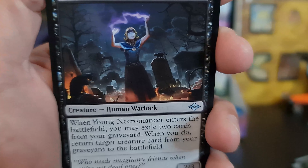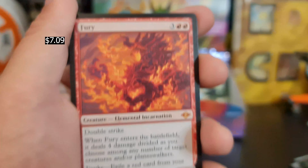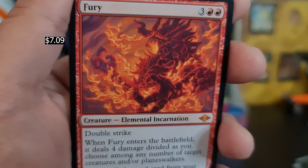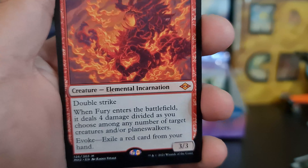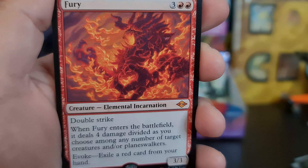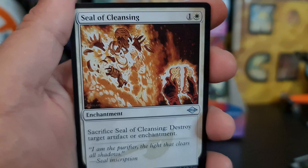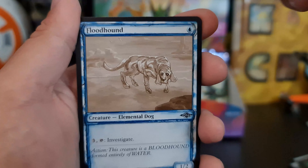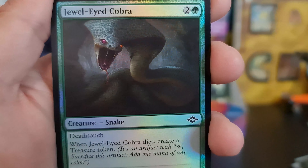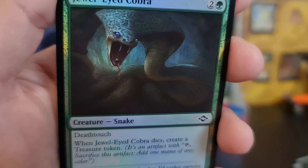Young Necromancer — almost too young. You look like 16 there, lady. We got a Fury, guys! That's not a bad card, not a bad card at all. We got a Seal of Cleansing, and our sketch art is the Flood Hound — that's another one for us. And we got the Jewel-Eyed Cobra for our foil. The eyes change color — that's dope.